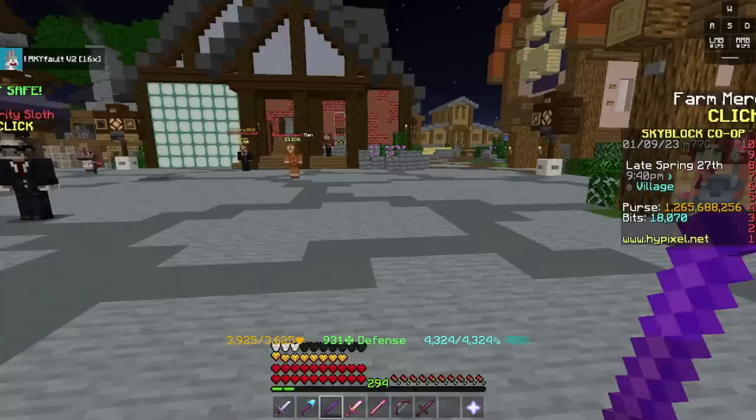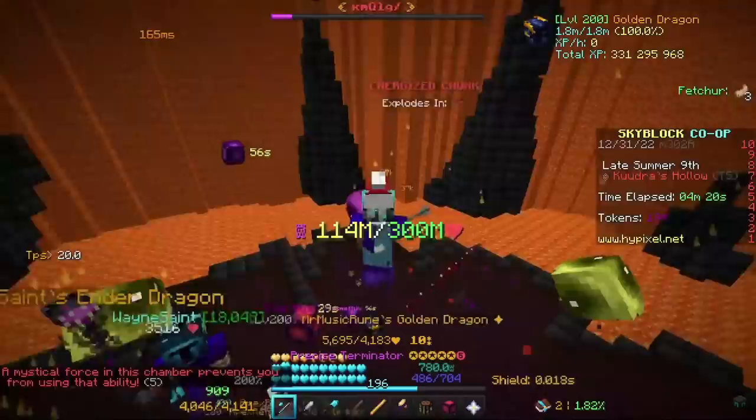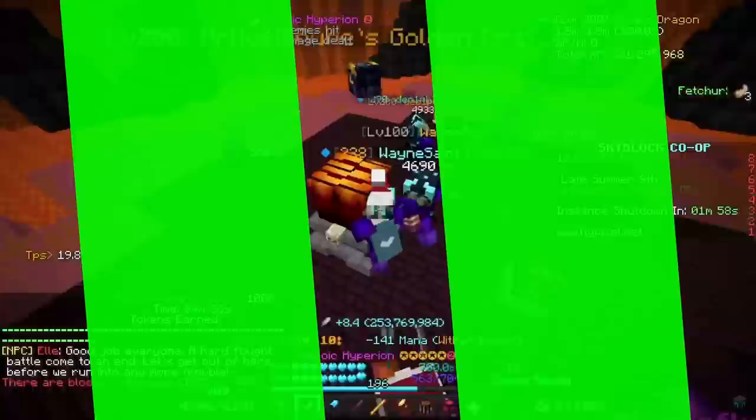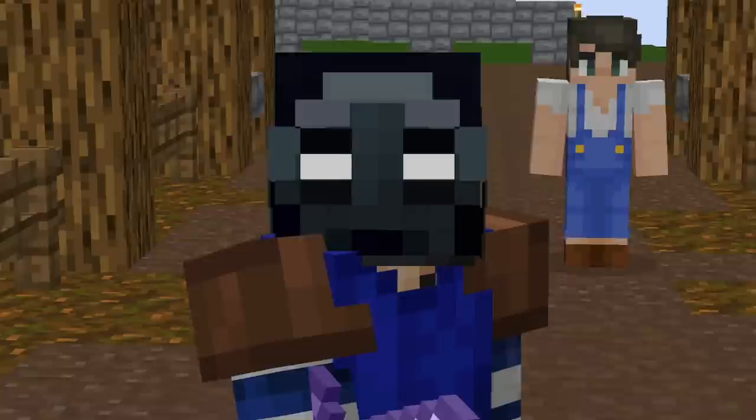With good luck and a bunch of trial and error, you should now be able to beat Tier 5 Kudra and make about 120-125 million coins an hour. Some of this information from Tier 4 and Tier 5 was sourced from the Kudra Gang Discord server, so go check it out — it is insanely useful and has its own Kudra guide. Either way, subscribe, like, and I'll see you in the next one.